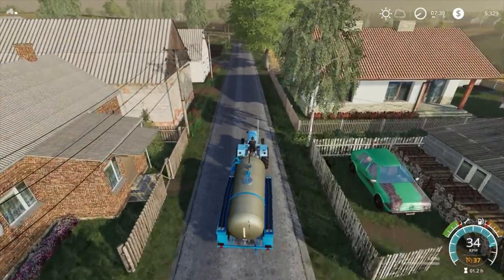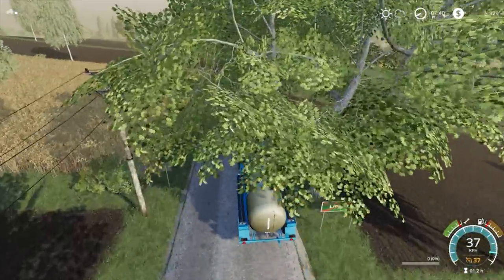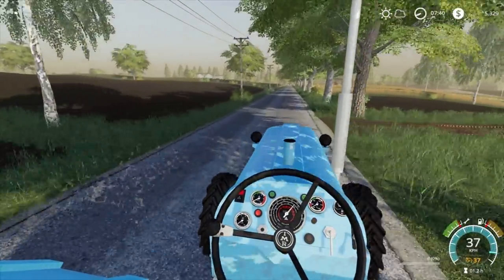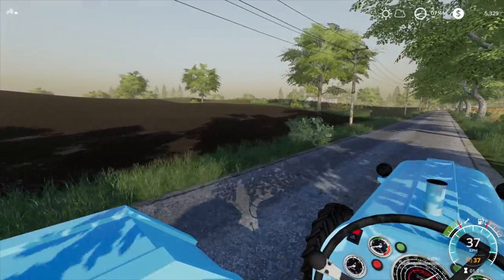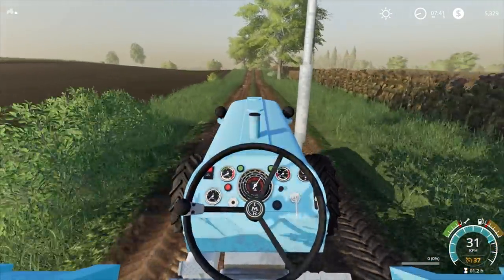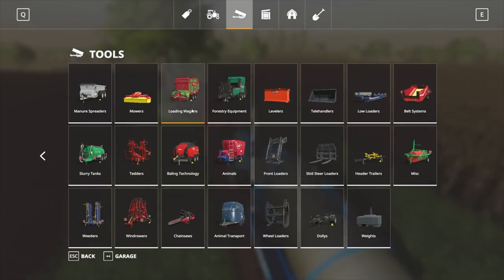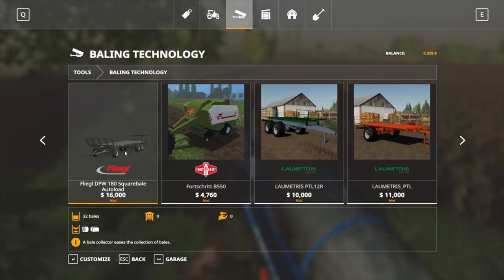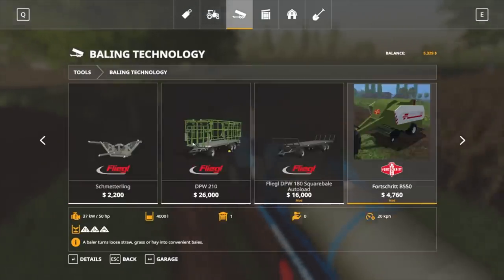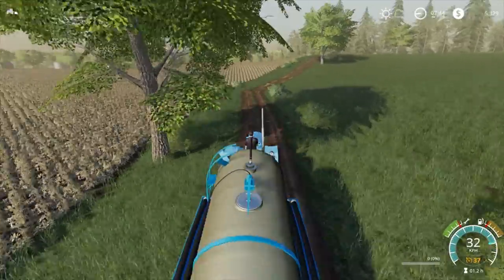I wonder if this guy will be strong enough - we need 50 horsepower, we have 65 so this guy is certainly strong enough to do the baling. We can bail with this tractor and get the other tractor loading the bales. There's an auto-load square bale wagon we can use too - 16 grand, we don't have enough at the moment but for future reference you can use that as an auto loading bale wagon, otherwise we'll load them individually onto the trailer.